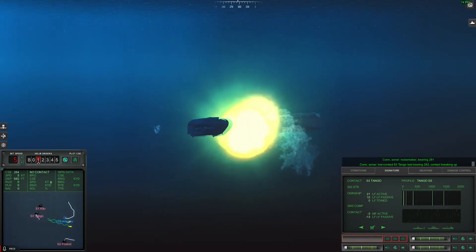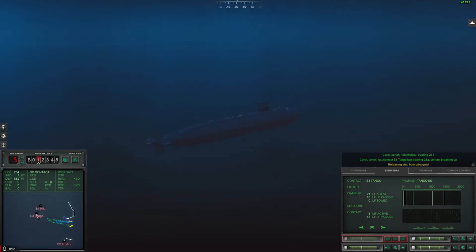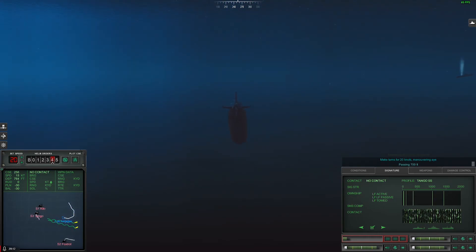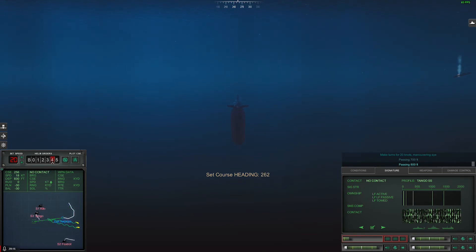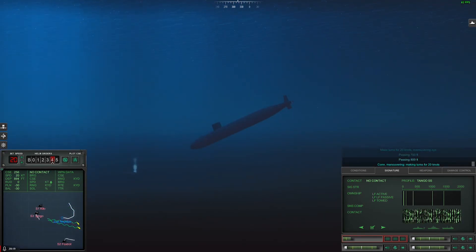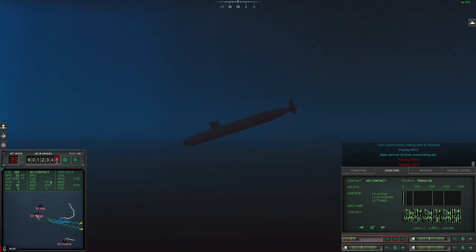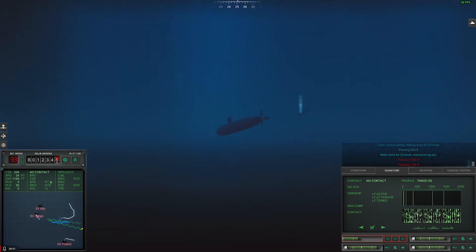Con sonar noise maker bearing 281. Nice — and that's basically a mission kill for us. Now the only thing we have to do is get down quick — one zero knots, make turns for two zero knots. Alright, so we're going to go ahead and go to flank bell — three three. Maneuvering high. Going past test depth — do not implode, do not implode, do not implode. Thank god, let's come back up.